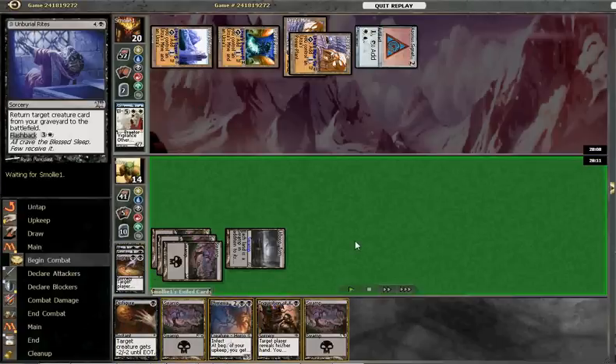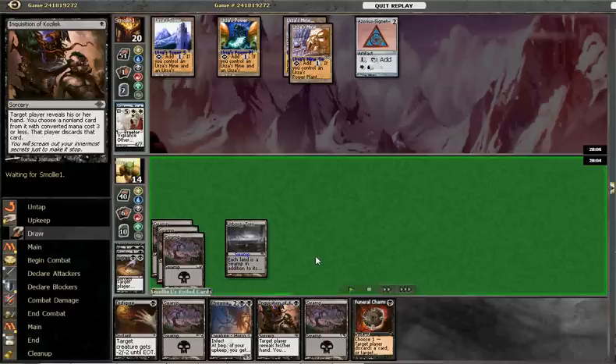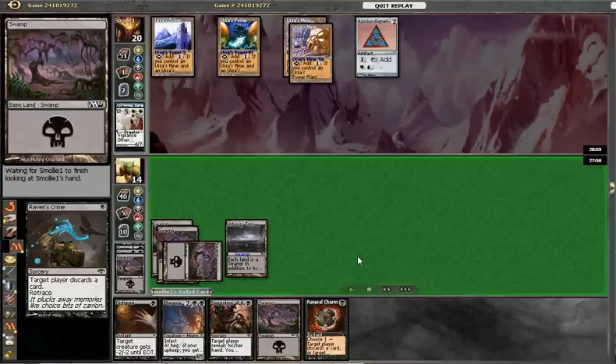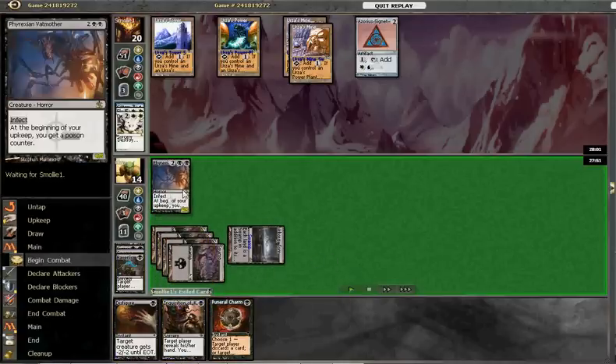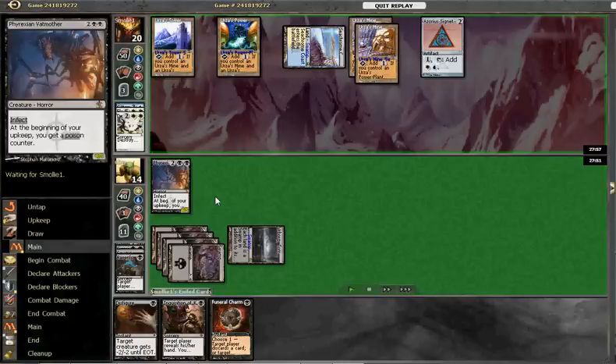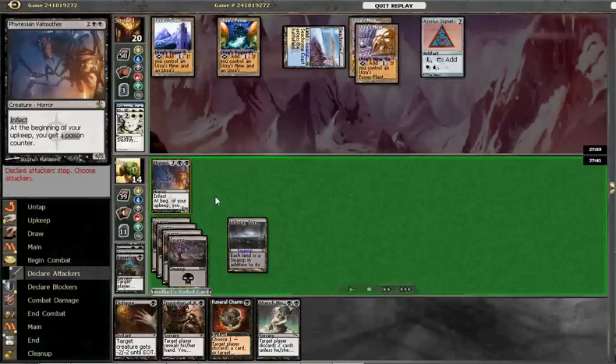Just going to Sign in Blood again — managed to draw quite a few Sign in Bloods, which helps keep us stocked up. He's already drawn another threat in the form of Phyrexian Obliterator and drops nothing really, so we're going to attack for 4.